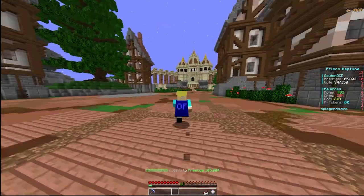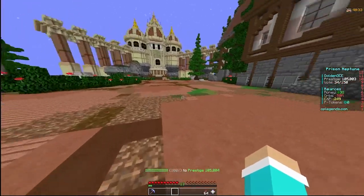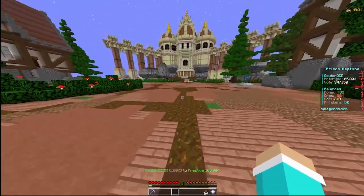Yo, what's up guys, it's your boy Golden here. Before we start the video, make sure you guys use code golden in the store for free Mortal rank. It's your boy — Golden, Mushy, whatever you like to call me — welcome back to another video.